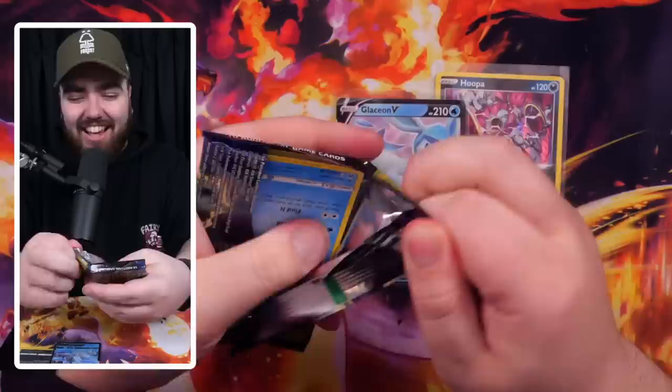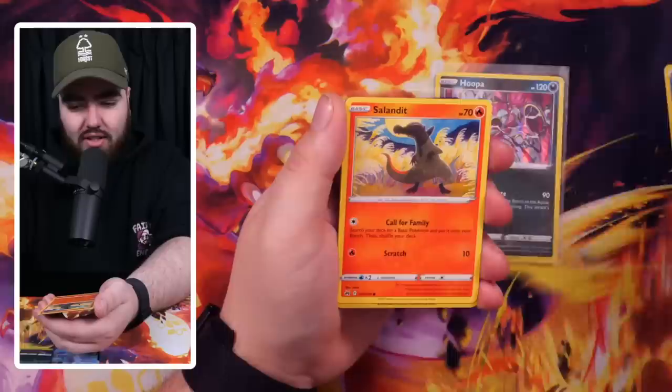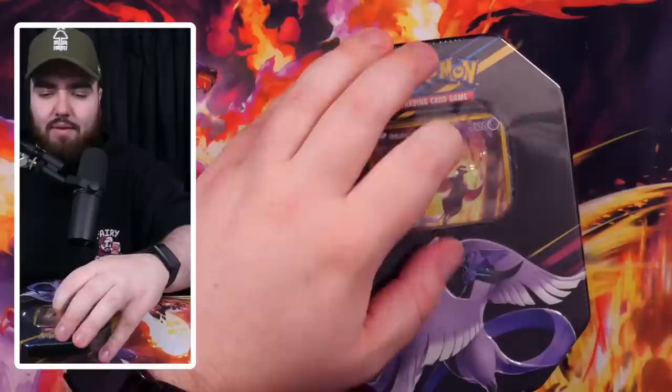Even a Glaceon V is a decent card — like two and a half dollars, but it's a Glaceon, could be worse. The art rares, special arts, and Galarian Gallery really do carry this set. We've got a Water energy — come on, this has to hit hard. Dusclops, Mr. Mime, Coughing, Bidoof, Slandit, and then — The Eevee! Let's go! I love this card — the art style is like a comic book from the 80s. Then a Lycanroc rare. Good tin so far.